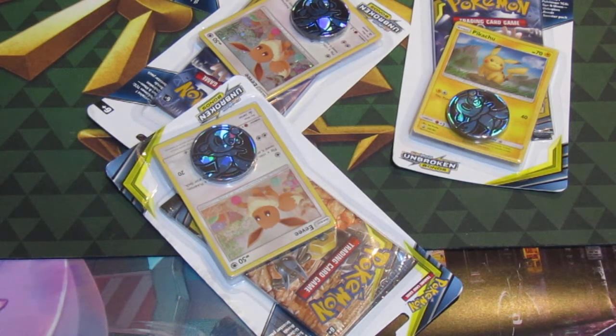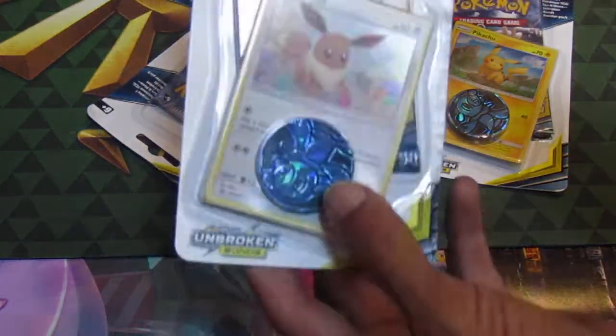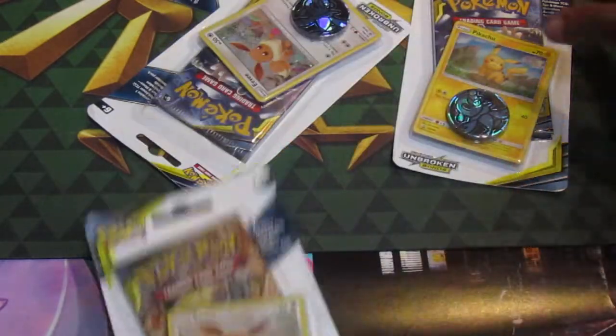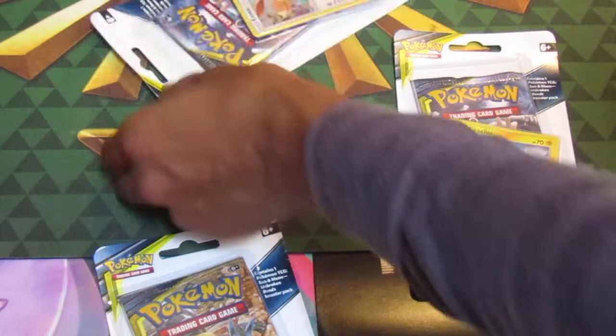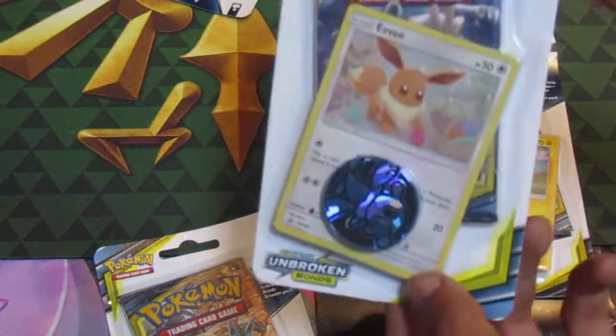We're going to go for the Eevee Pack first today. These all are exactly the same, so let me just show you — they all have the same playable coin, which is Popplio, the Water Starter for Sun and Moon and Ultra Sun and Moon. So we're going to open up one pack in this video.